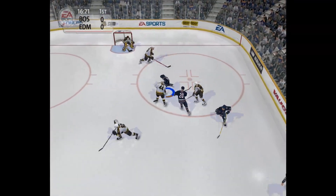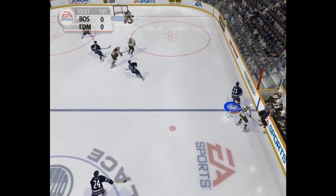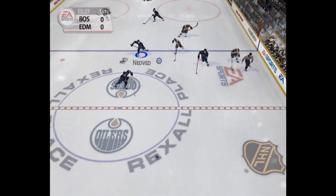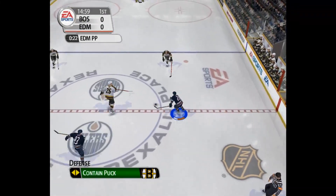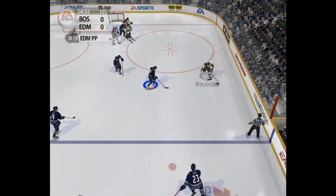Peter Nedved playing for the Oilers — I swear he's with every team. Oh, Patrice Bergeron on the team, of course. Good try there, Nedved. Christian Dvorak, of course — let's go, you speed demon. Oh, and Andrew Raycroft with another easy save. Nylander — I assume that's the dad of William Nylander. Good save there, Conklin. R button is the speed — the need for speed!